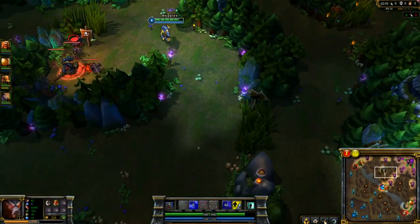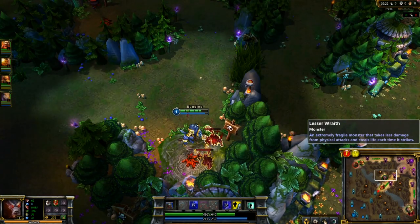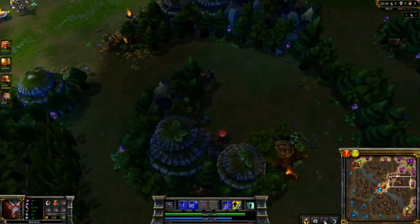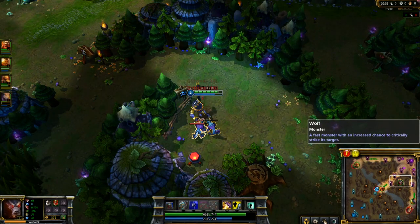So as you can see here, I started at the Small Golems up on top of the map using my Smite on them. Go straight to the Wraiths, making sure to use my abilities in between my auto attacks just to give yourself a little bit faster speed at jungling. Going straight to the Wolf Camp, and by the time I'm done with this, my Smite will be cooled down.